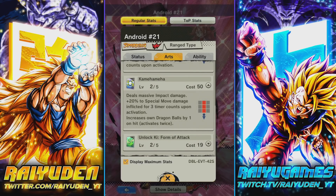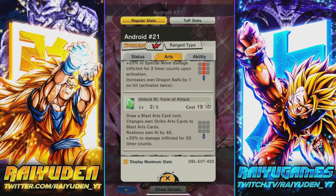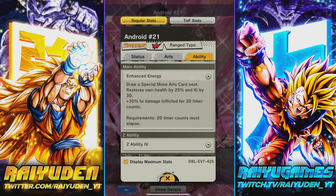She increases own dragon balls by one on hit — what the hell? She gets two dragon balls if she lands two blue cards! I've never seen that before. I really hope her blue card is a long animation for that reason. Green card: draw a blast card, changes her strike cards to blast cards, restore 40 Ki, 20% to damage inflicted. It's not even one of those things where you gotta land it — she just stands there and you get the buff.